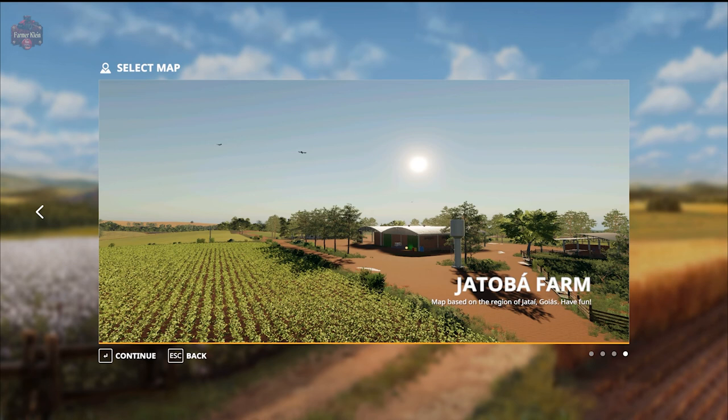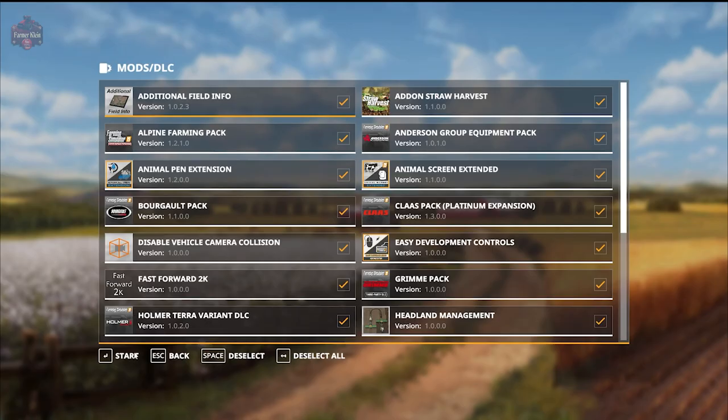There is a sawmill for logs and wood chips, a biogas map, and a bulk lime buy point. On the farm you'll find two machinery sheds filled with machinery in New Farmer mode, and the main farm has chickens, pigs, and sheep built into the map in all play modes.